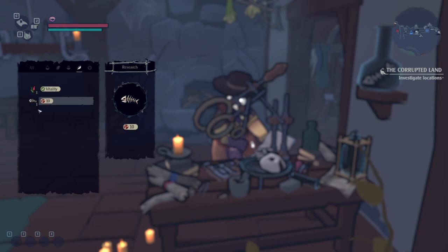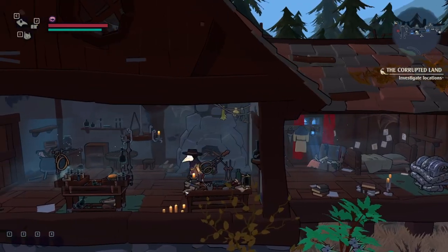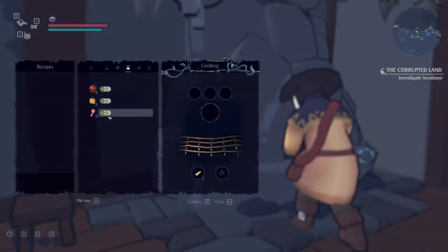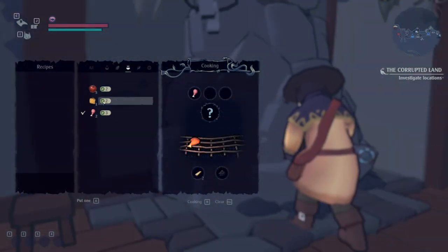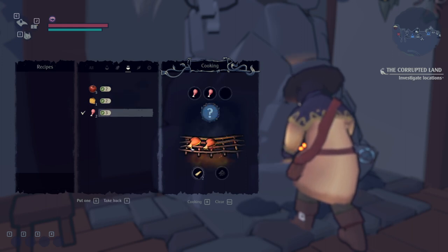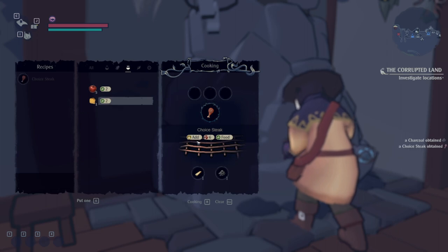If you end up with four lots of fish bones — so 12 fish bones total with four left over — you can make four health potions, and that will take you a long way. Next, we're going to pick up some logs and make some food. Now if we put multiple things in the cooking station and it's not a good combination, you'll lose your food — we don't want that early on. So we're going to put two of these on there and cook, and we're going to get a choice steak out of it.